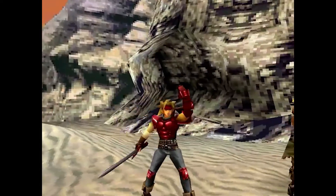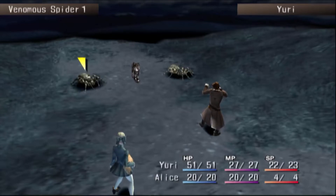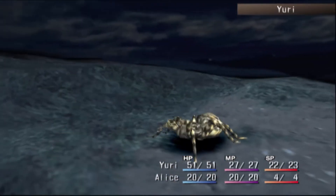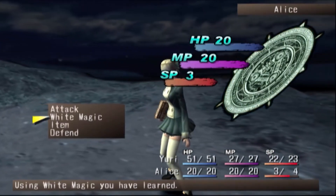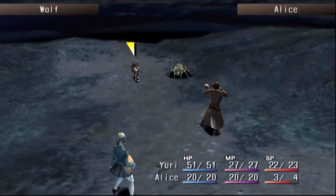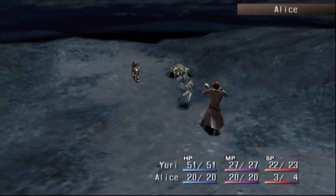Coming in at number three, we have Shadow Hearts for the PlayStation 2. The battle system revolves around a mechanic called the Judgment Ring. Whenever you go to attack, a ring appears and a line spins around it — you have to press the button whenever the line passes certain sections. There's also a small red section on the ring where pressing the button as the line passes gives you bonus damage. The Judgment Ring also appears for healing abilities and items, allowing you to heal for more or enhance the effect.